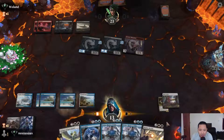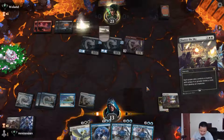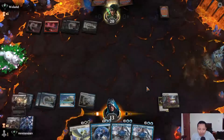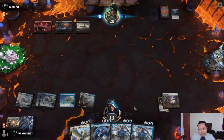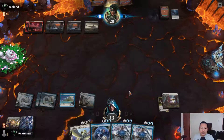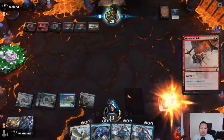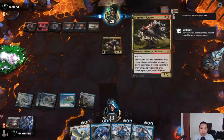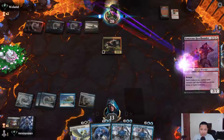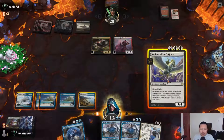Embercleave — Embercleave could have been disastrous. He's keeping two lands. We still have our hand. I cannot afford to take another swing because he may have haste creatures. He's looking at his hand — okay, no problem there. Oh, three more creatures — oh dear. It should have been nicer.